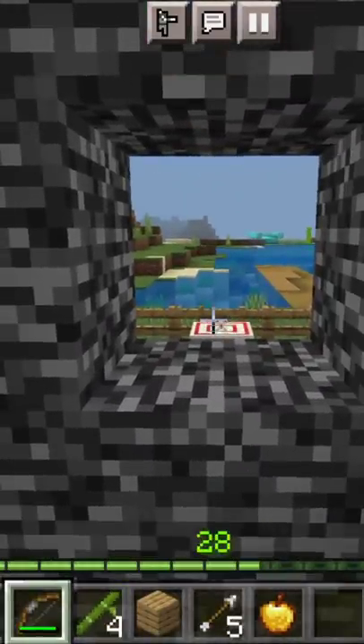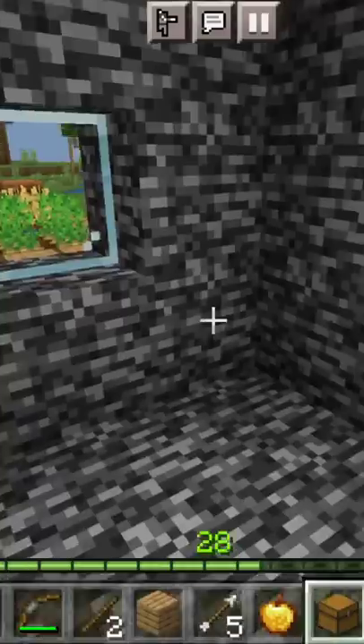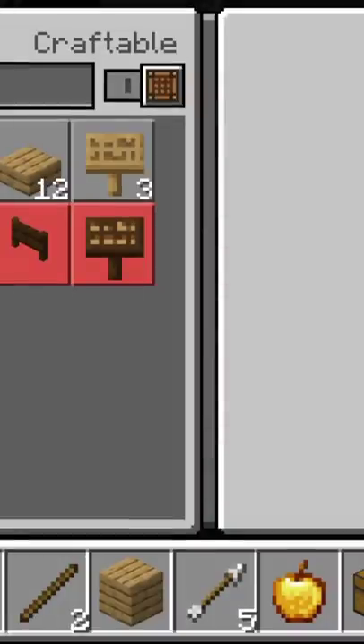Now I will kill it quickly. I will make a stick quickly. And now you will open the chest. Under it, there is a chest. There are five planks. I will take them too. We will go quickly. I will have a crafting table. There is a plank. This is a crafting table.